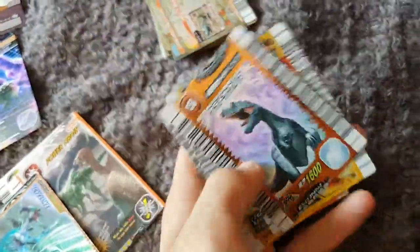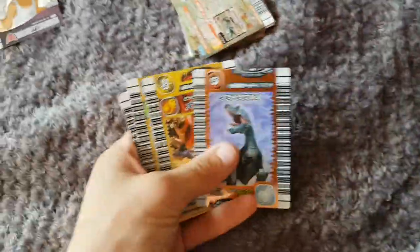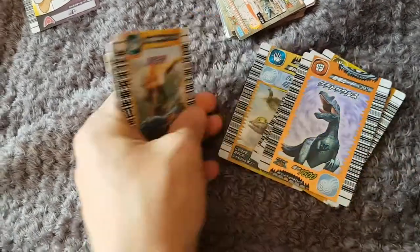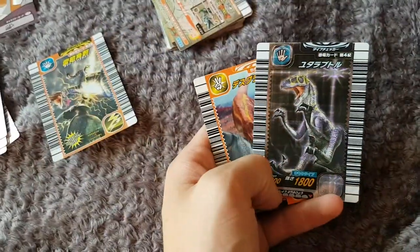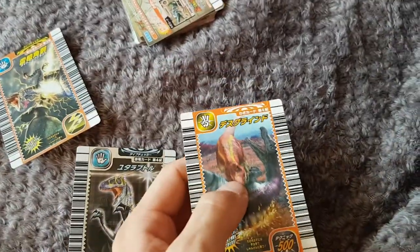And then we go on to the Japanese here. So we've got 2nd edition Ceratosaurus, Fire Bomb, Metal Wing, Tornado Toss, and Haste. Then 3rd edition we've got Lightning Spear. 4th edition we've got Utahraptor. And then we've also got Deathgrind.